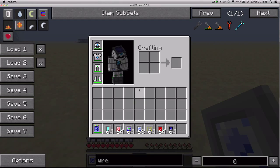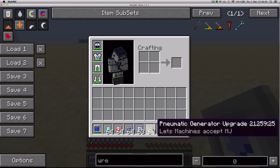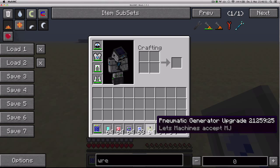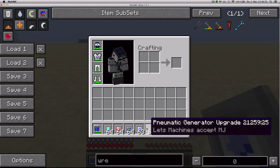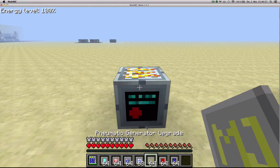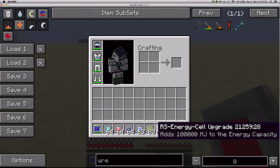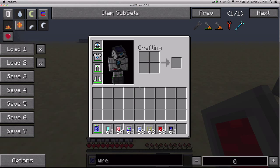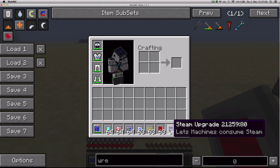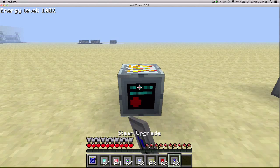Additionally, there are a few upgrades that allow your machines to work with BuildCraft or Railcraft energy. You can use pneumatic generator upgrades so your machines can accept megajoules from BuildCraft, and you can then use RS energy cell upgrades which add to the MJ energy capacity of the machine. There's also the steam upgrade that lets machines consume steam.